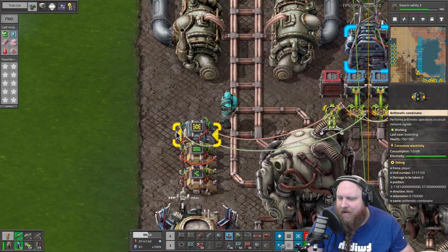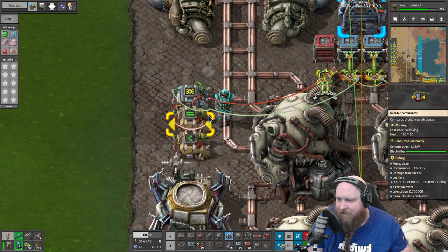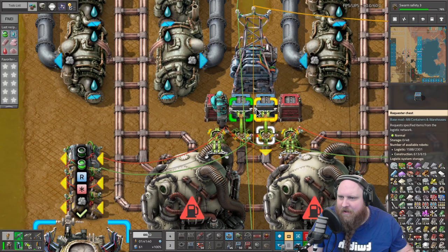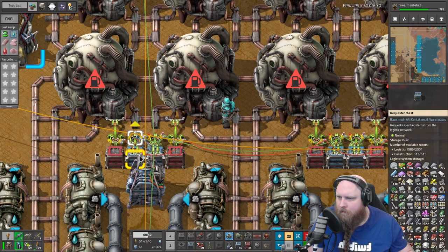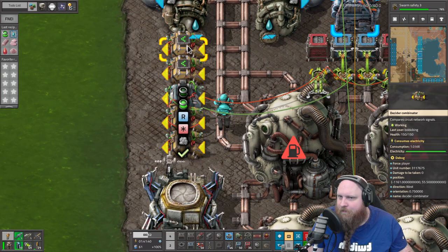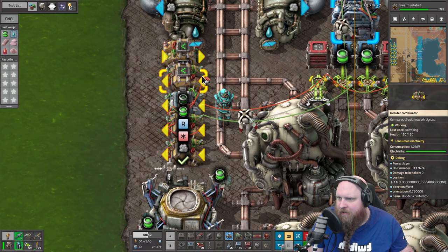So if we start this off with one fuel cell in every reactor, the initial countdown will go negative, which means we do need to then take the green wire into the memory cell. This will give us the combined information of fuel cells going in and out, and tell us how many fuel cells we have left. I think it will work like this - I could be very wrong, but there's only one way to find out. Let's order up some fuel cells - order up 20 for now. Let's get them over here.